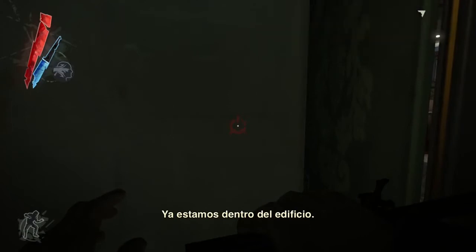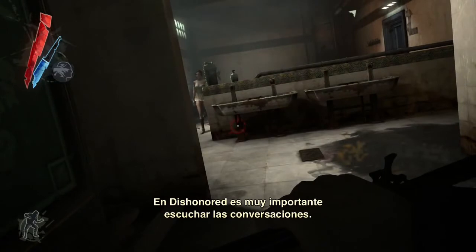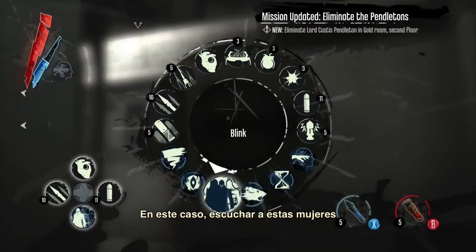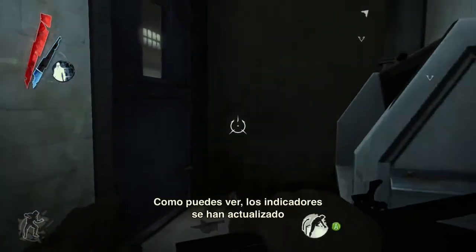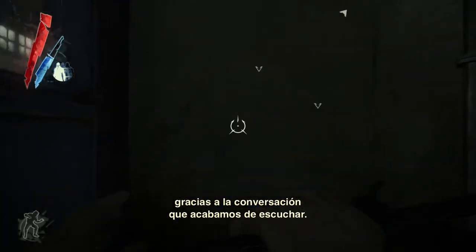Now we're inside the building. Eavesdropping and overhearing conversation is a very important thing in Dishonored. In this case, overhearing the conversation between those two women gives us the location of the targets. And you can see the markers are actually being updated based on the conversation that we heard.